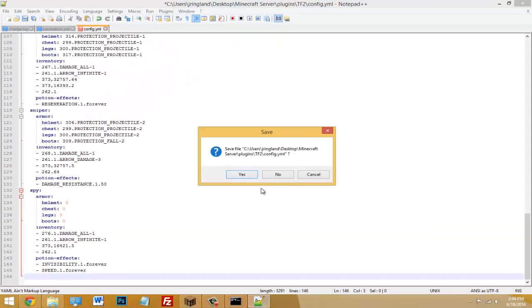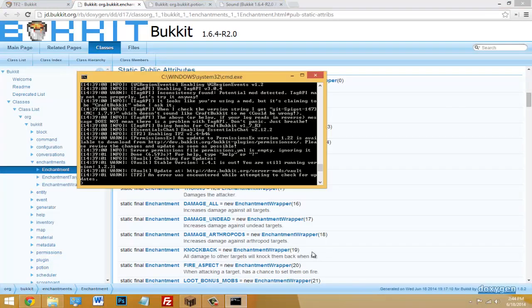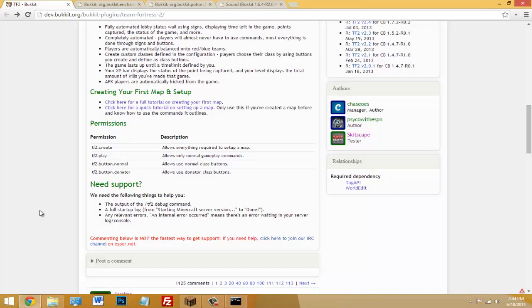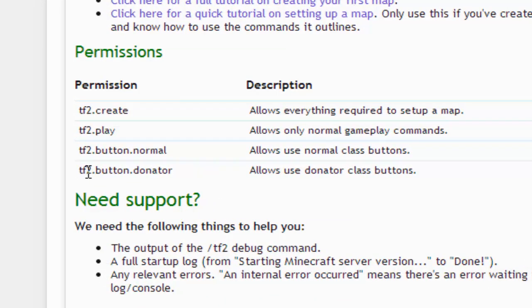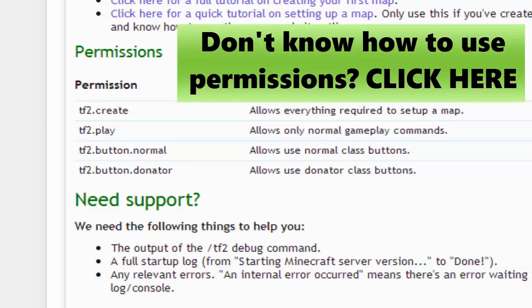Once you're done, hit save, reload, and restart your server. Regarding the donor buttons — you'll want to give the donor permission to your donator rank so they can use the donator classes. Then give the remaining permissions to your normal and default players. Once you're ready we'll get started with the setup.